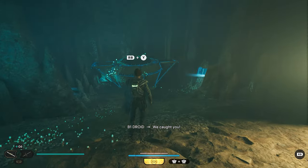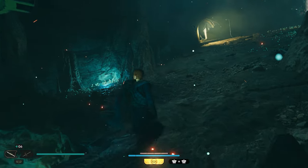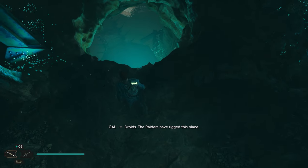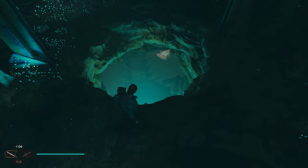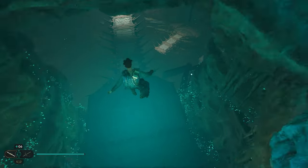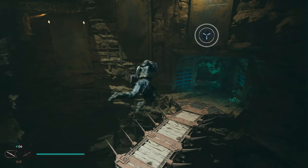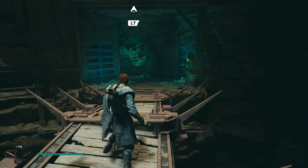Go all the way down this pathway and once you get down here you're going to use force lift, which is going to open up a hole. Be careful because you have some droids that may explode on you. Right when you jump into this hole we're going to land on a bridge that's going to break, so we need to quickly jump to the right — you'll see it's breaking — and we'll make it onto this bridge.